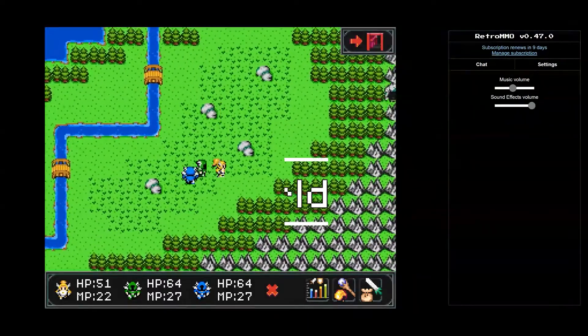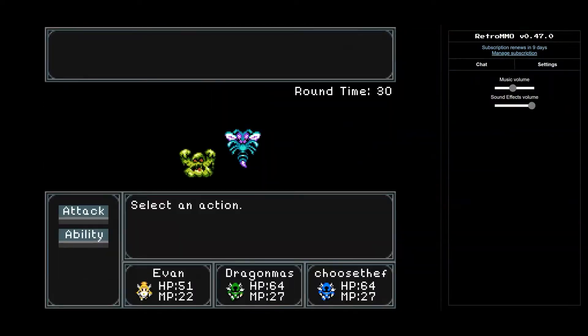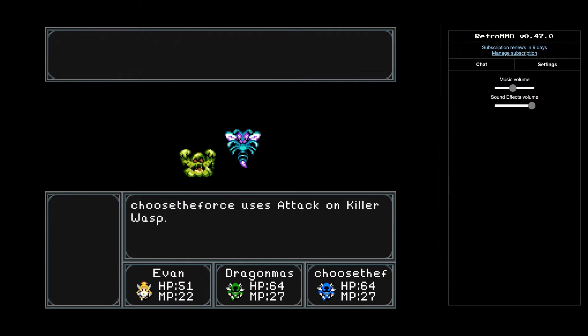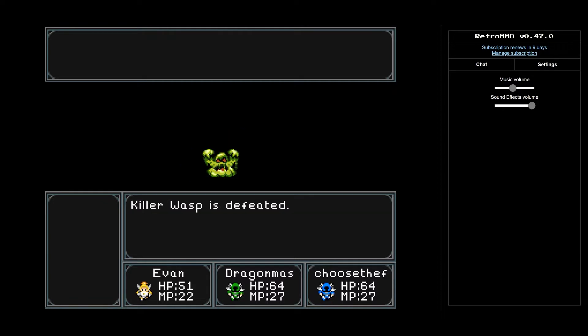When you next leave the town you might notice that the overworld has a new look. The snowstorm from the Christmas event has subsided and revealed a transformed landscape. Before there were grassy fields and snowy plains — now a deep dark forest has taken over a good portion of the map. Take a buddy with you; you never know what you might find out there.